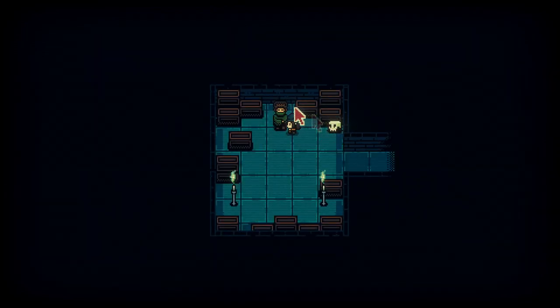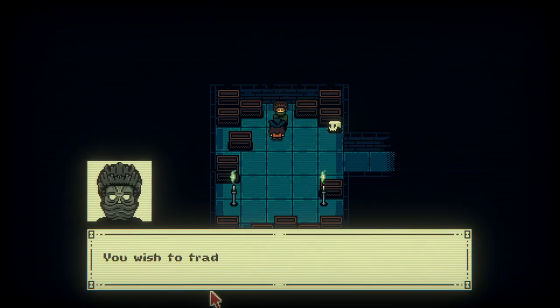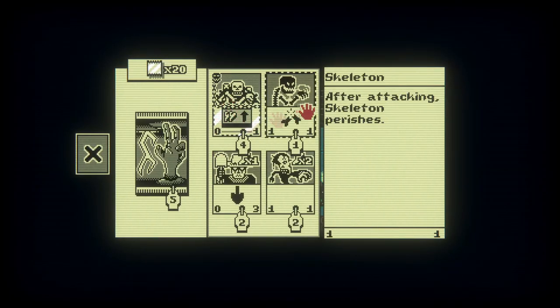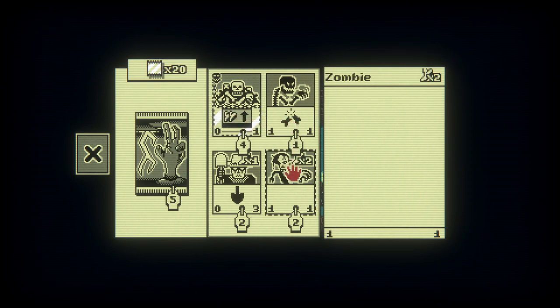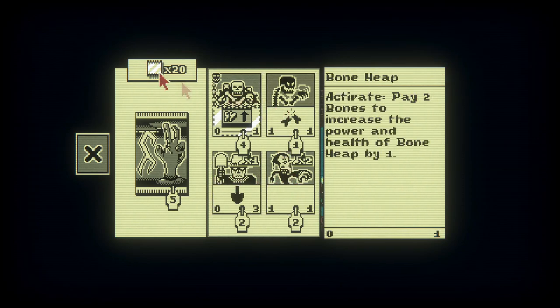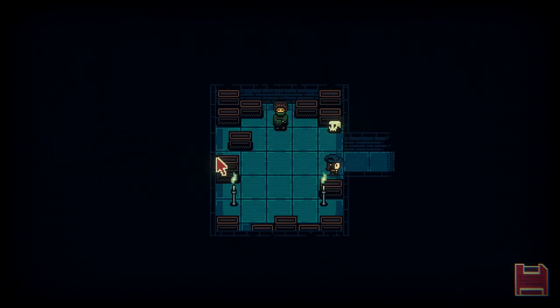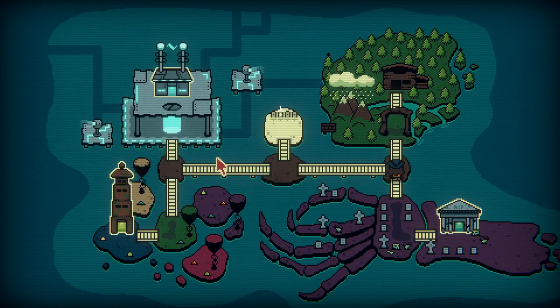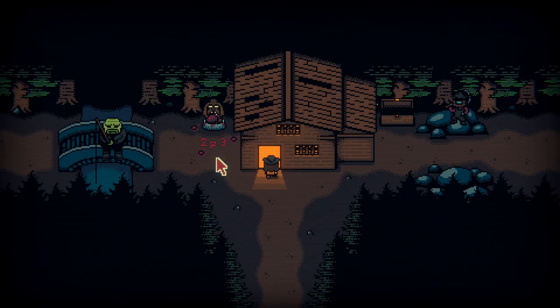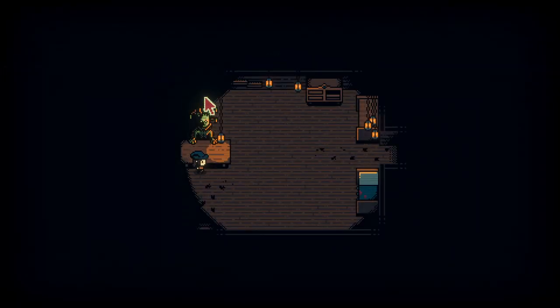I didn't realize this was a room. You're in here too. Can I buy the Ouroboros? You wish to trade? You have bone cards now — Boneheap: increase the power and health of Boneheap by one, that's pretty strong. I want the Ouroboros though, so we're going to go get that. I think I'm going to call it there for this episode. This game is cool. It's funny that I defeat them but they're still alive.